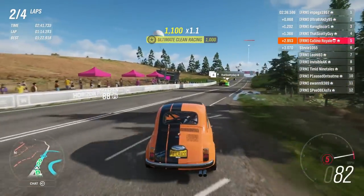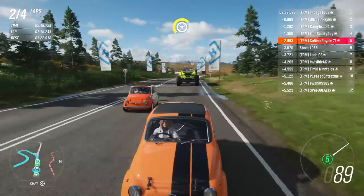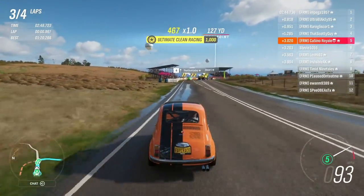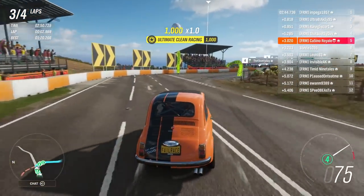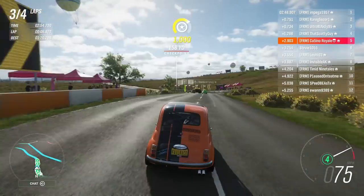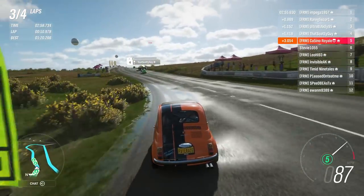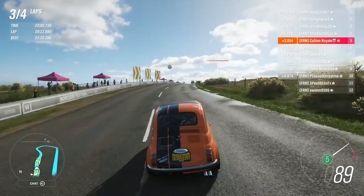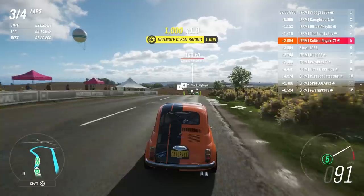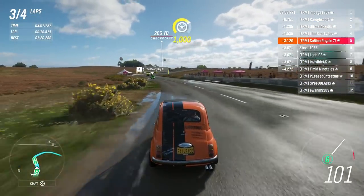There seems like quite the scuffle going on further up. We've still got a one-two for the 595s. This is a better track for the Regalias, but the problem is with the way they got on the start line, they've fought each other for the first two laps and that doesn't really help. When you sit and fight each other for all of the lap, you slow yourself down quite a lot.